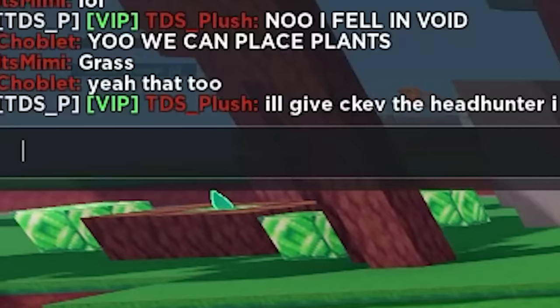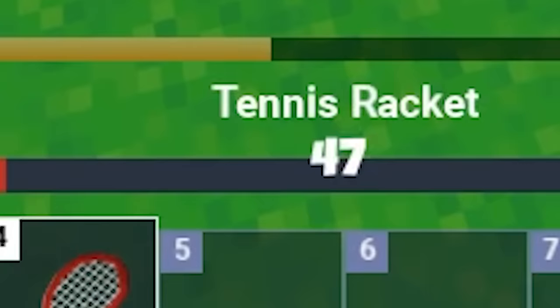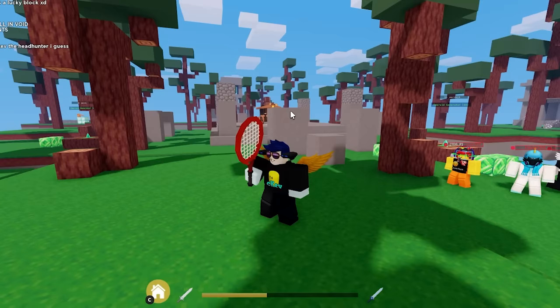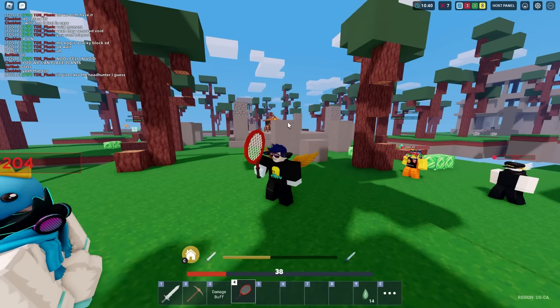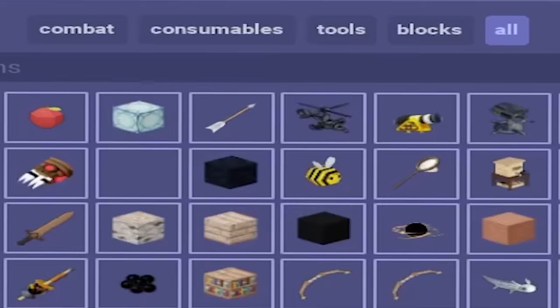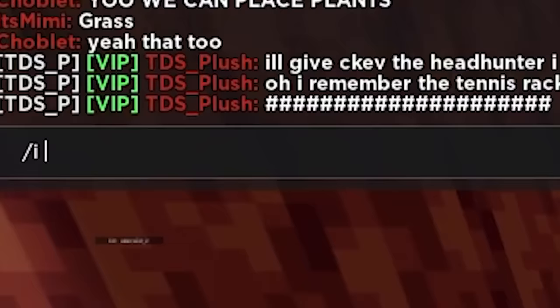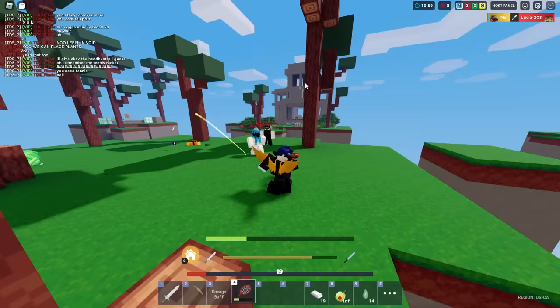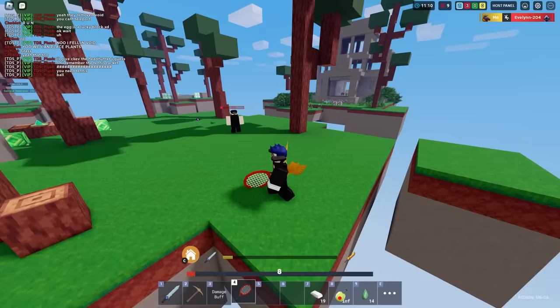There's another item called the Tennis Racket. This is an explosive item that used to be in the game for only one or two months before getting removed for being way too OP. What it does is shoot at people and explode. You need Tennis Balls — it does 46 damage and you can spam it. That's probably why it got removed.